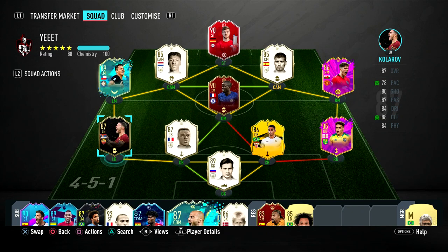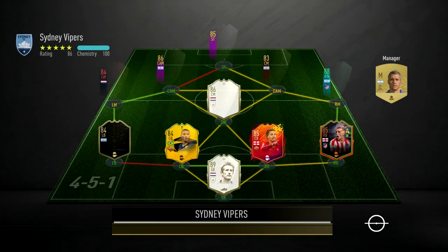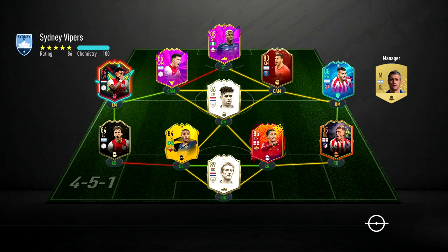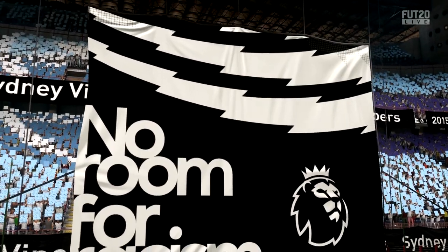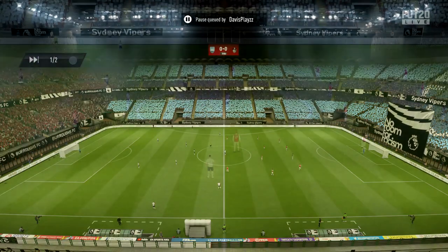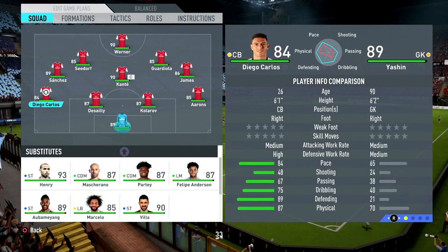We're going to hop into a game. I'll show in-game how I'm moving this card to the center back position. We've found a match — this is a decent, fairly meta team. We're away, so internet might be rough. I'm going to chuck a pause to move Kolorov into the right center back position and sub Diago Carlos off for Marcelo.